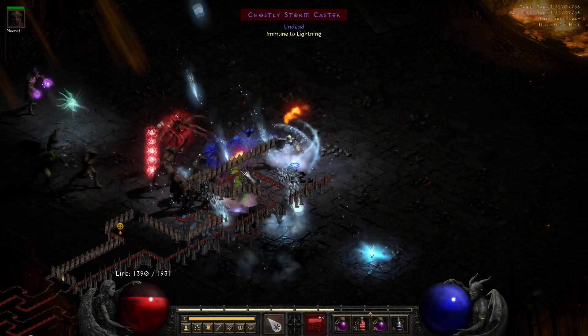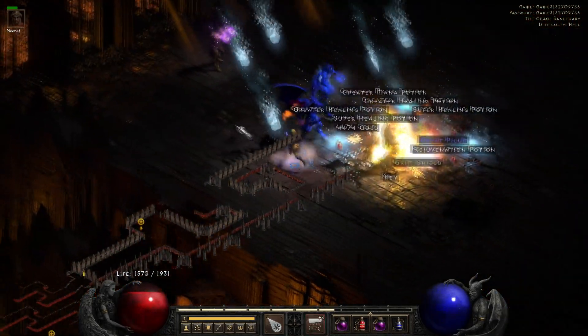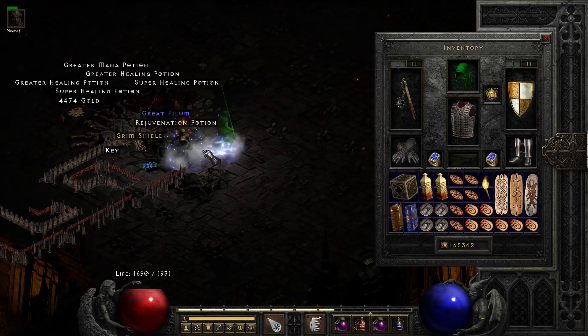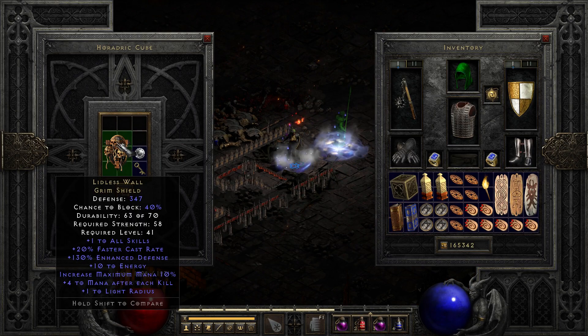The first decent item drops on run number 5, and it's a Grimfield — the Leadless Woe, a decent shield for casters especially. Right now you can trade it for a Lum, or maybe even a Pul if you're more patient.